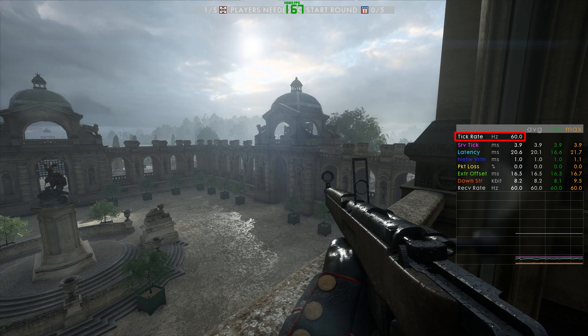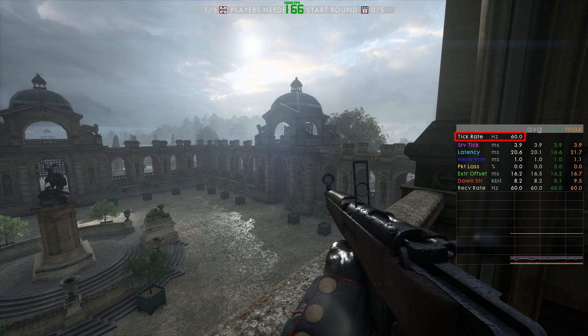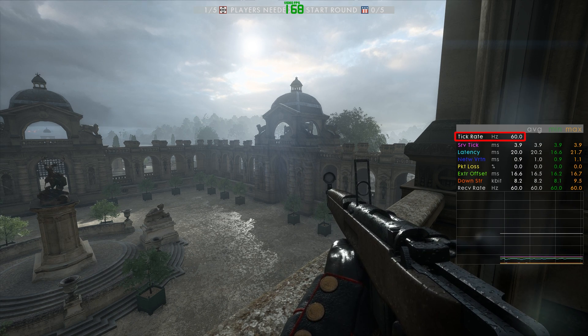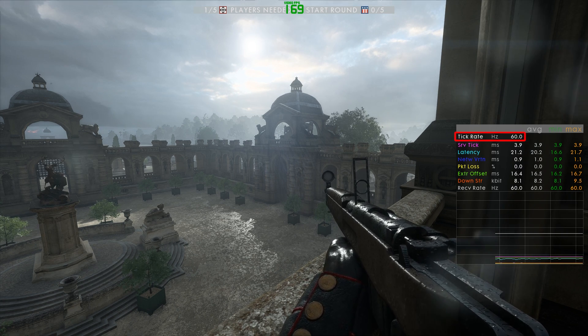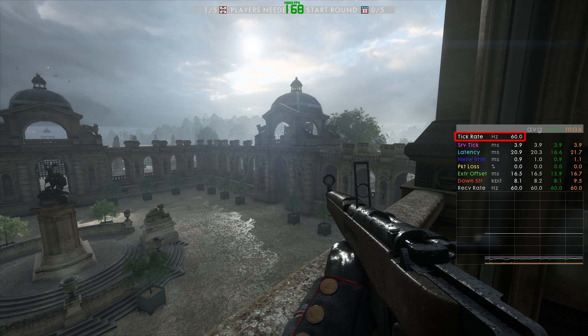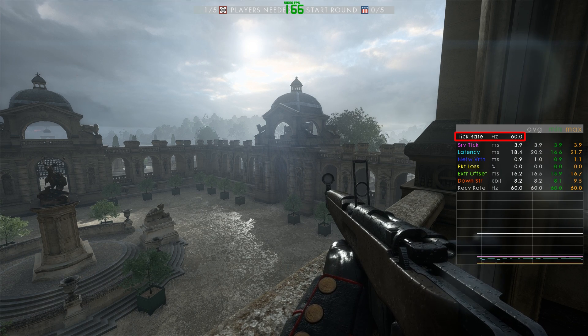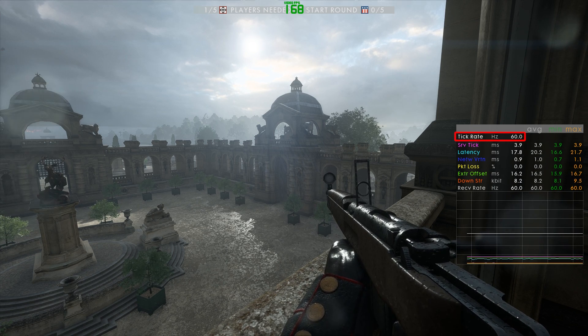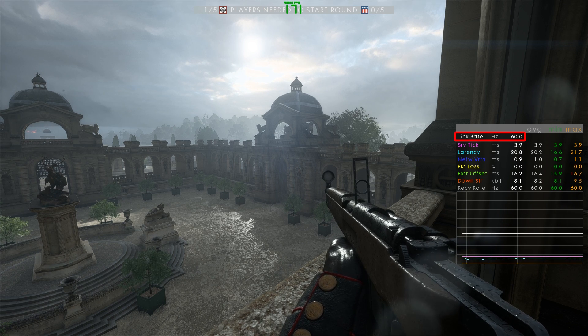At the time that I make this video, the default tick rate of Battlefield 1 is 60Hz on PC and sadly just 30Hz on console. Unlike Battlefield 4, it is not possible anymore to have a game server on PC which runs at more than 60Hz, like 120Hz or even 144Hz. This is just one of many features that are missing in Battlefield 1's server rental.